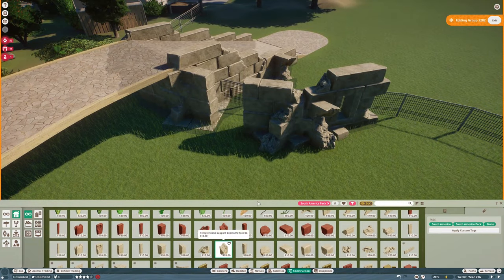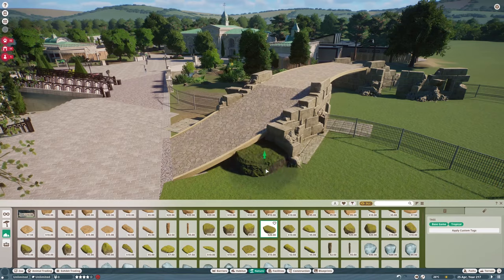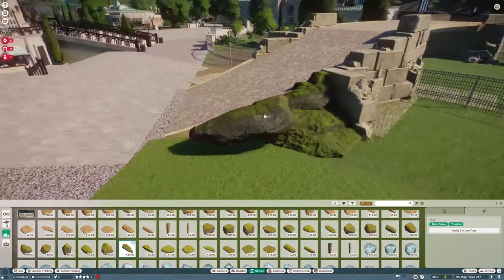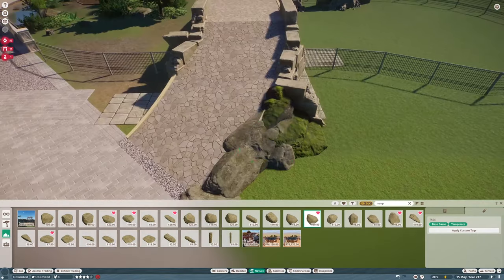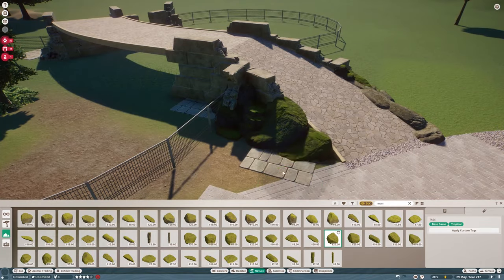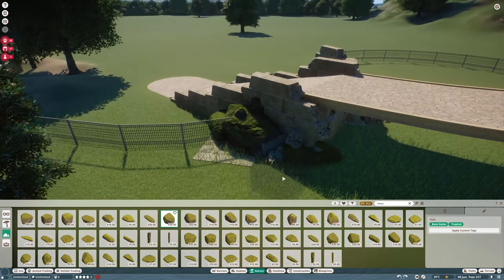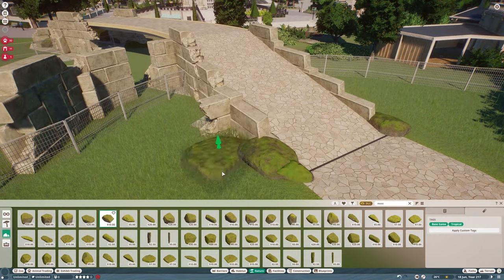Okay, well I was just thinking — what can we do to make this a bit special? We don't really have a bridge yet in this park that goes across a habitat, and I really want to make this South American area be a bit more unique, a bit different than the rest.